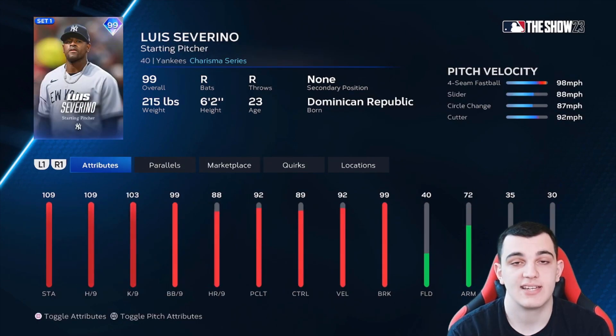As much as it pains me — I'm a huge Luis Severino fan and a Yankees fan — I'm putting him in C tier. His 109 and 103 per nines are good, but 92 pitch and clutch holds him back. Velocity is good, control and break are very good. But the pitch mix isn't too good: four-seam, slider, circle change, cutter doesn't have any vertical break — only horizontal. I'd like to see a slurve instead of a slider and a sinker.